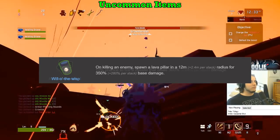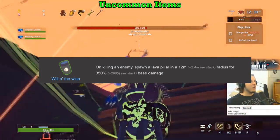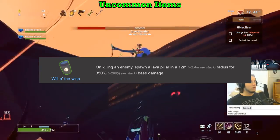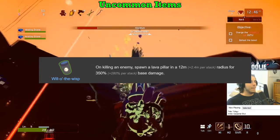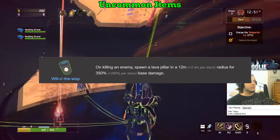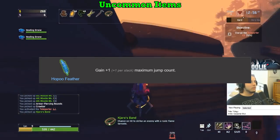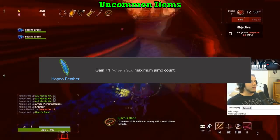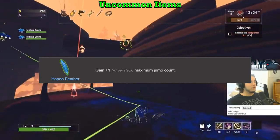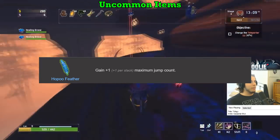Will of the Wisps gets an A. Like Gasoline, Wisps are pretty situational, but unlike Gasoline, Wisps' damage is instant, meaning the ability to wipe out dangerous groups of enemies is much higher due to the front-loaded damage. The scaling potential of Wisps is very high due to receiving increased damage and area effect for each stack, making it a very powerful tool for clearing a map. The Hopoo Feather also gets an A — mobility is good, an extra jump gives mobility, and it is especially strong on low-mobility characters like Artificer and Multi. You should always be jumping around when fighting enemies, so the Hopoo Feather is an amazing item.